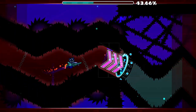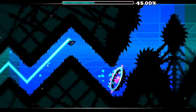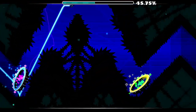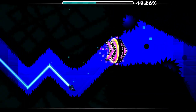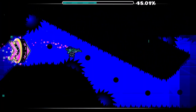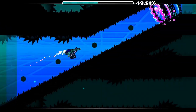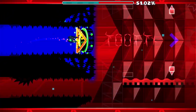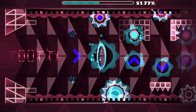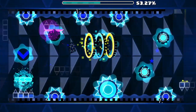Kicking off my top 5 is a classic 1.9 insane demon, Supersonic by Zentic Alpha. I don't have a whole lot to say other than the fact that the song goes incredibly well with the gameplay. I also think this level is a very good gateway demon — it will test your skill and consistency, and once you beat it you'll be more prepared for harder insane demons and maybe even extreme demons. Supersonic definitely deserves to be in my top 5.